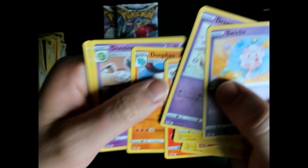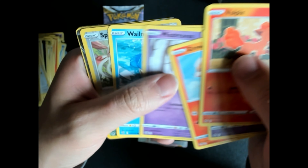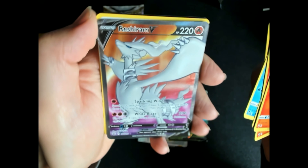Third and last pack — Crobat, Crobat reverse and a Talonflame. Another black coat here, let's see what we can get. Reshiram V — cool cards. It's the rare of the pack.